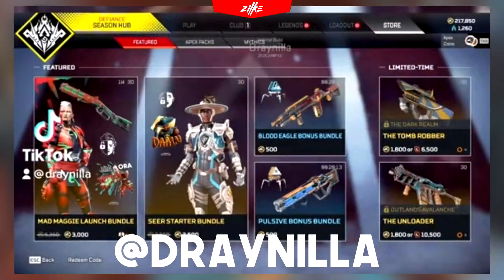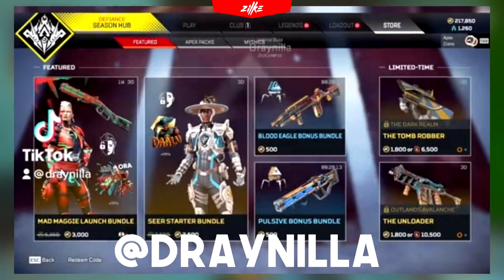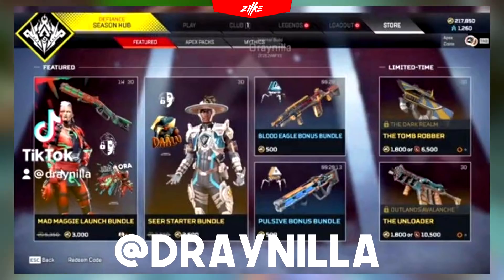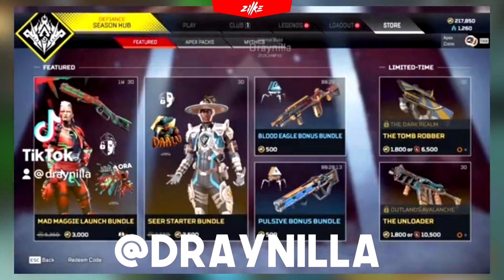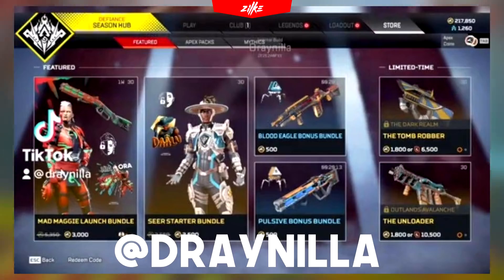Drainilla has also shared the next store rotation which is going to happen while playing Control. As previously theorized, we are going to get the Seer and a few starter packs with some cheap bundles. We are also going to get the R99 Unloader and Prowler Tomb Robber recolors in the shop, which are definitely fan favorites.